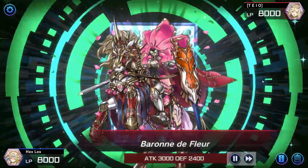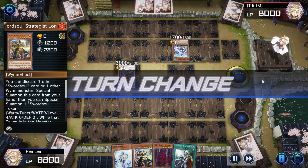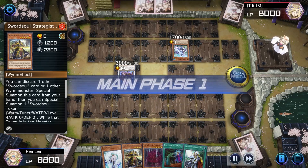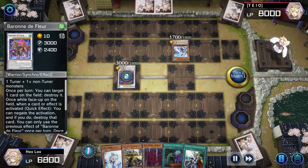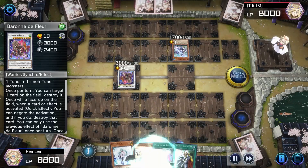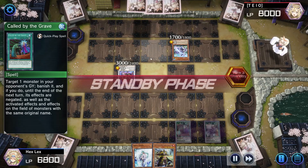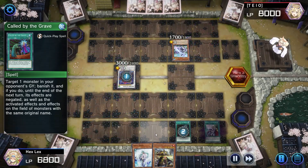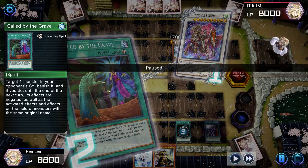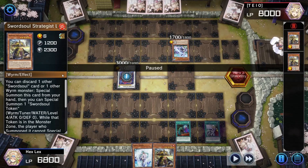Our opponent has a second Longyuan in hand so they're still able to go for plays. They go for Baron — it probably would have been right to go for Qixiao and get a search and a draw with Moye, but they go for Baron, which is ultimately fine with me. I draw a Called by. This is an interesting hand — it's so close to being really good, but we're one Swordsoul or Wyrm card short. We use Vashuda to draw out the Baron negate, but because we don't have anything else to summon or discard, we're forced to pass.